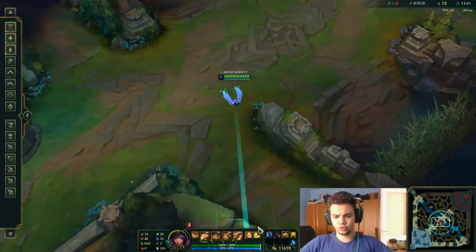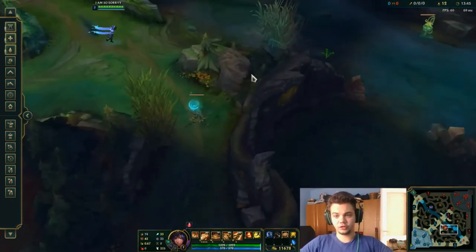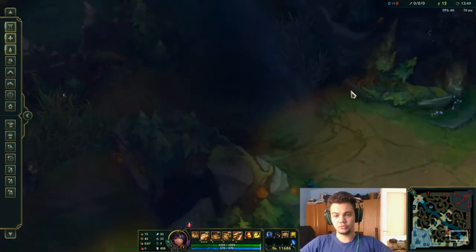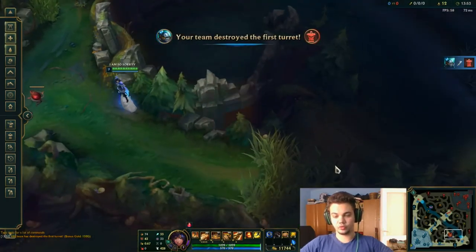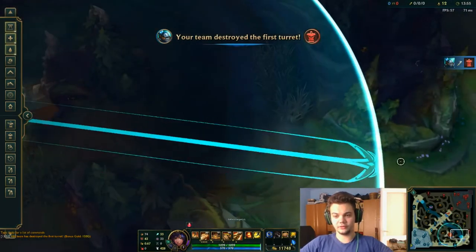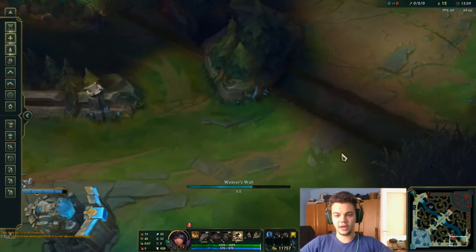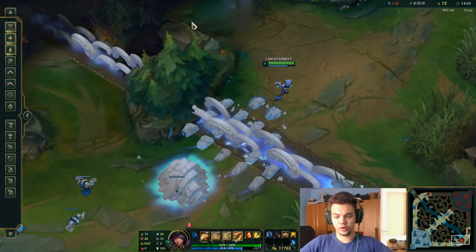Your ultimate is just your tool to roam. Basically, whenever you want to roam, you go around here, put a vision ward to have vision, and then move quickly towards bot lane. Let's say you're blue side — they have a ward here, you ult from here to reach them, or you come here, they see you, you ult, you trap two people — that's your job. Then cast your full combo on whoever is there.